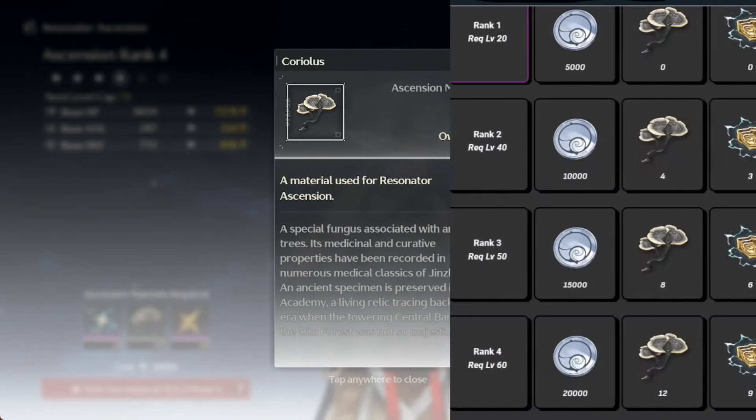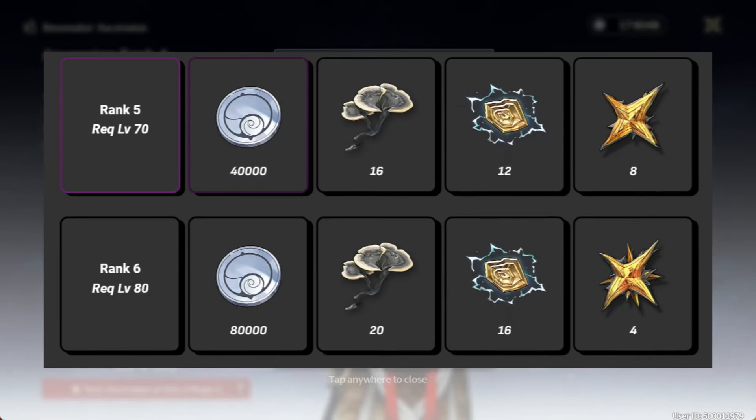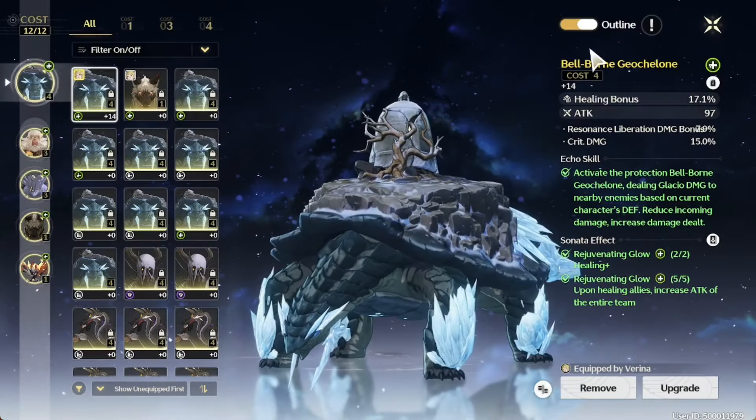For the exact quantities: Rank 2 needs 4 flowers, 3 abomination cores, and 4 HF Whispering Cores. Rank 3 needs 8 flowers, 6 cores, and 8 stars. Rank 4 needs 12 flowers, 9 cores, and 4 HF Whispering Cores. Rank 5 needs 16 flowers, 12 cores, and 8 stars. Rank 6 needs 20 flowers, 16 cores, and 4 stars.